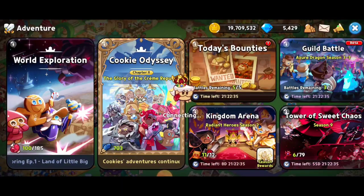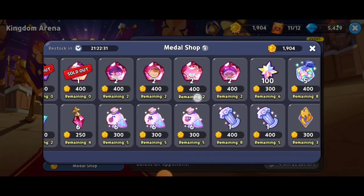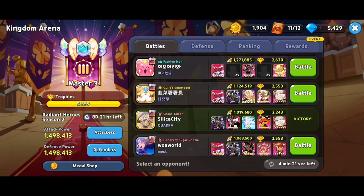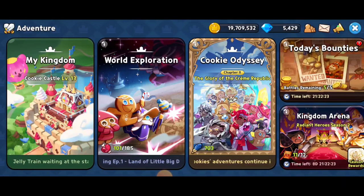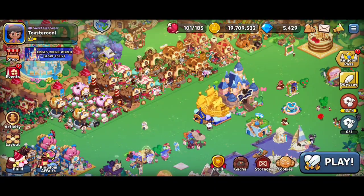There's another way you can get soul cores, and that is in the arena medal shop. I don't have any at the moment, but I have been getting a couple of Wild Berry soul cores in the medal shop. That's another really cool way, but it is pretty pricey — the medals are a little bit rare, so we all want to save up on those.